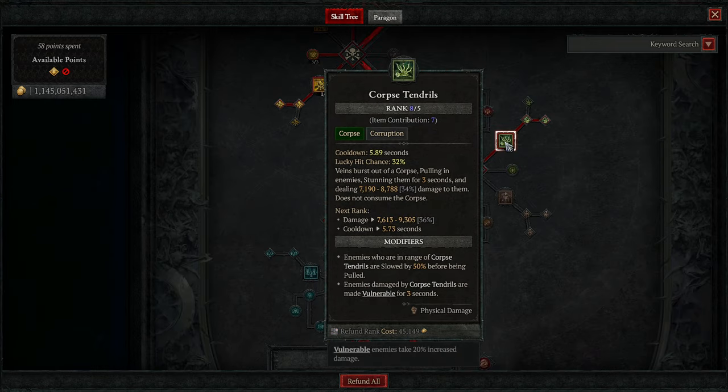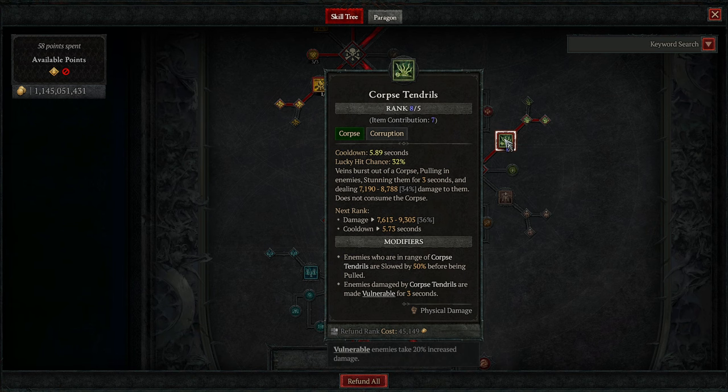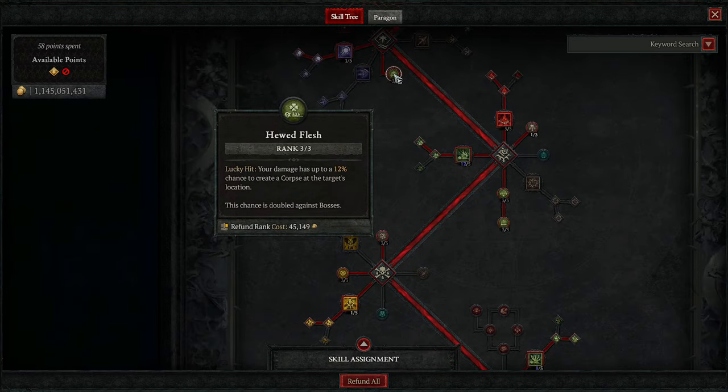Corpse Tendrils is very easy to understand why it's included — it applies a massive amount of crowd control, stunning targets for at least three seconds the moment it pulls them all in, doing a pixel pull to localize all the monsters to one area so all of your damage over time and AOE damage is more effective. It also applies Vulnerable — an incredibly important scaler regardless of the version of Infinimus you're playing. Corpse Tendrils' cooldown is further reduced by Abhorrent Decrepify, and it also procs both Abhorrent Decrepify and Hued Flesh itself.